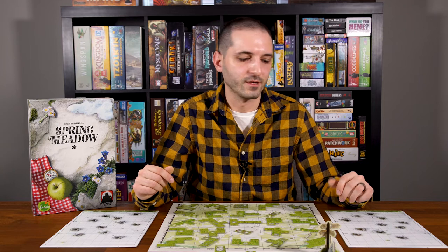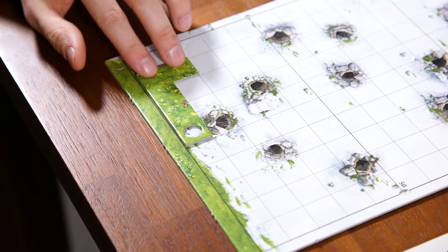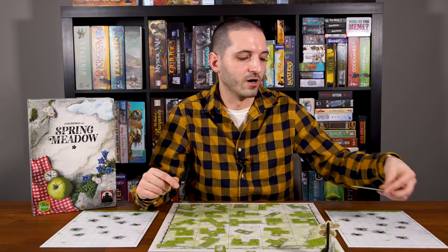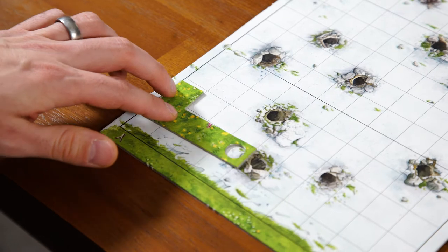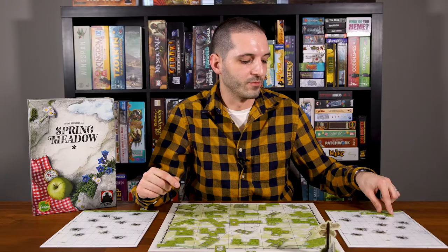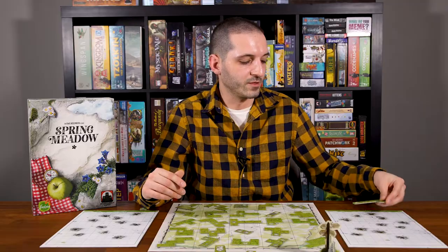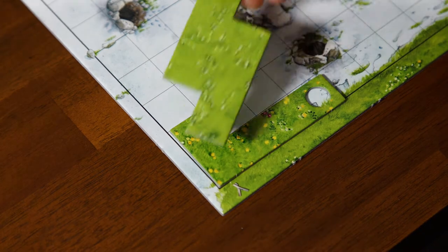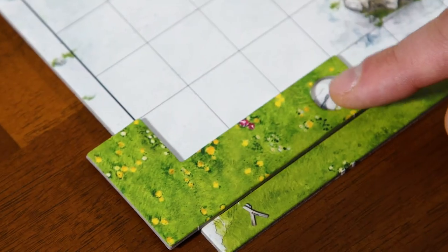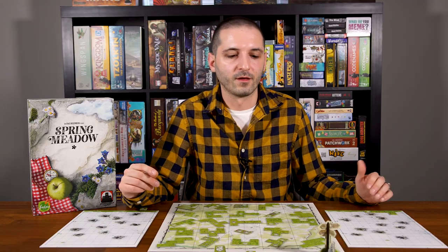Before showing how a turn works, let me explain the placement rules. When you place a tile, it must go on your mountain board immediately — you can't hold it for a future turn. There's no restriction on where you place it; it doesn't have to be next to another tile. You can use the hole in a tile to cover one of the burrows. However, you cannot place a tile overlapping another tile, and tiles cannot hang off the edge of your game board. Once a tile has been placed, it can never be moved for the rest of the game.